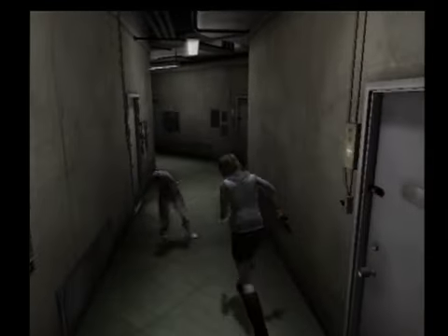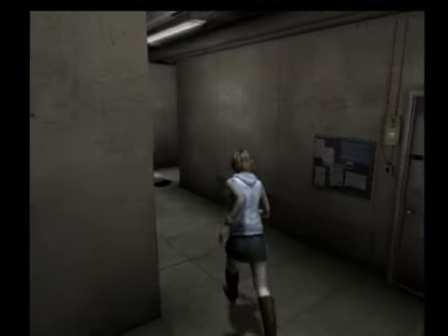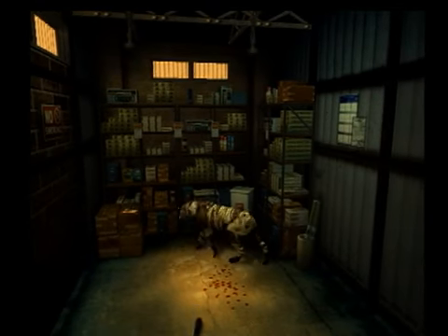The Silent Hill series has always followed the survival horror genre structure, but it differentiates itself from games like Resident Evil by taking a different approach. There's much more emphasis on visually disfigured scares — crazy enemy designs, fog, and all that. We recently had a chance to check out the Silent Hill 3 playable demo.